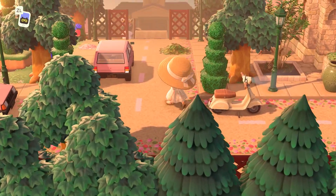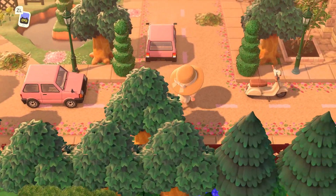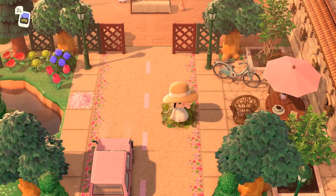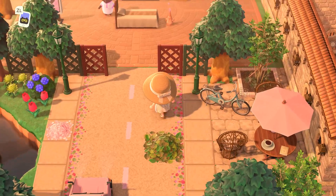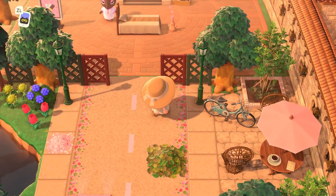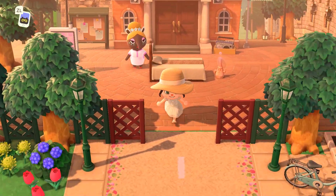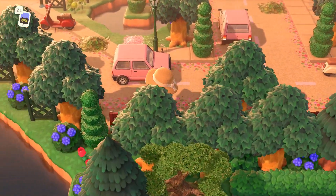Coming over here, we're seeing these pink cars, which are actually so cute and fit this island's color palette so well. I wonder if any of you in the comments have a pink car — I've never even thought about having a cool-colored car before until now. Over here we have a couple little cute seating areas with bistro tables, and this is actually where Resident Services is. If you like the code, be sure to come over to the custom designs portal.